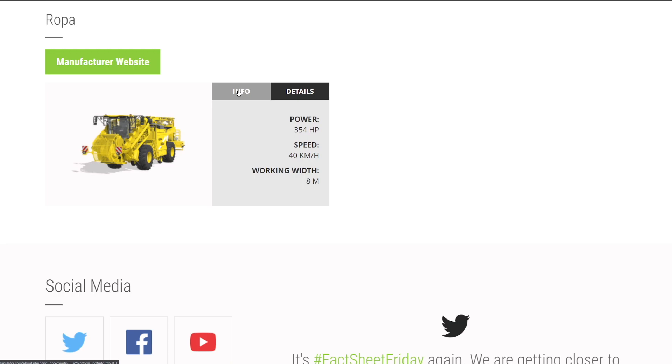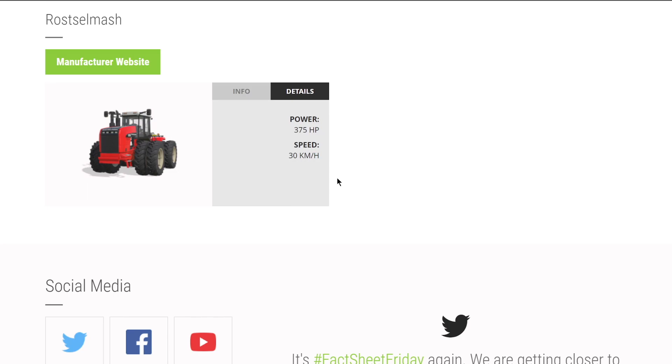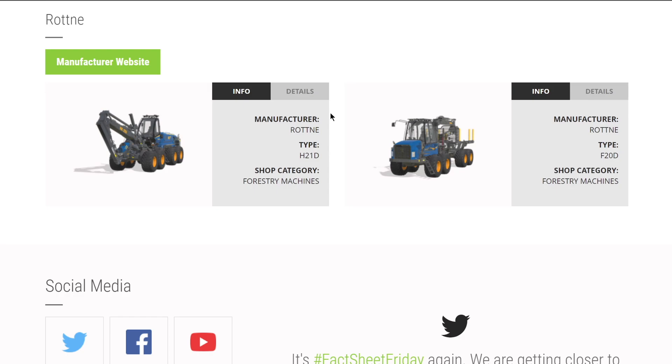From Ropa, we have the potato mouse for miscellaneous handling. From Rostselmash, a new tractor we showed off last week - their RSM 2375, a big boy at 375 horsepower and it is mean. The logging brand Rotne up brings their H21D and F20D - things we already saw in FS19. From Giants we know another piece is a telehandler - just release it already.